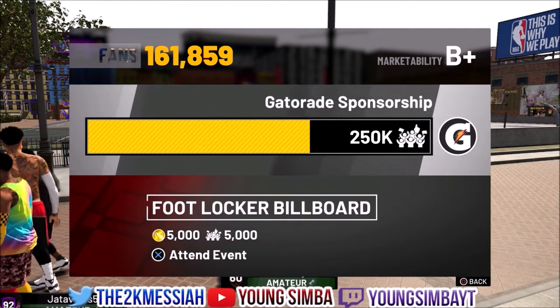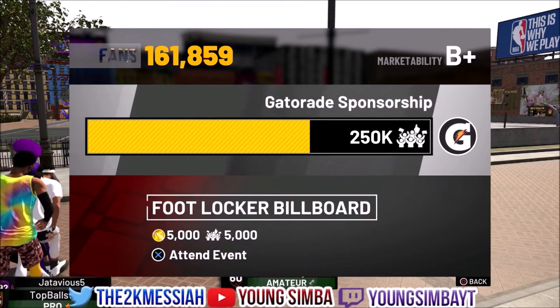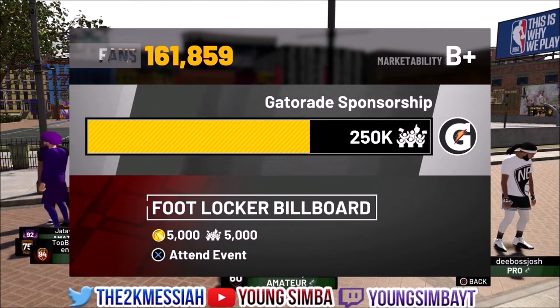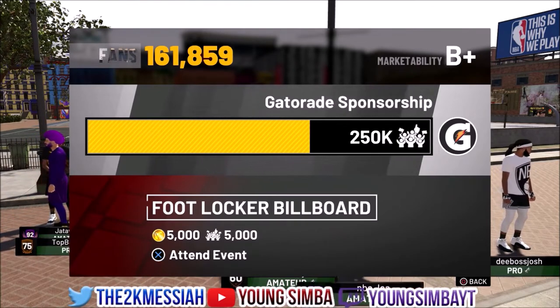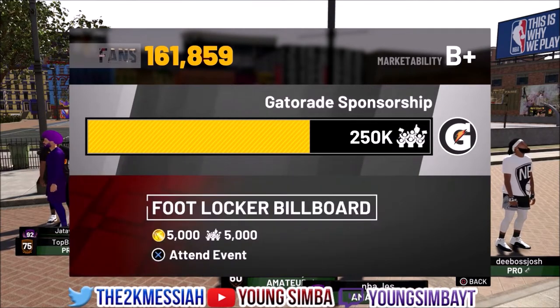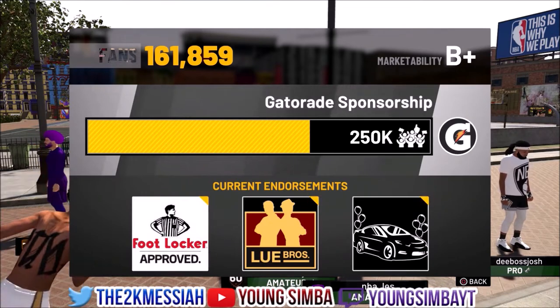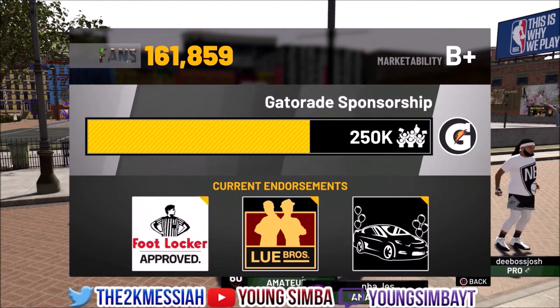Help everyone get their VC up. You can see on the screen we are currently at the Foot Locker endorsement point in this video. You will need to unlock the Foot Locker endorsement to do this glitch — that takes about 10 to 15 minutes. I will have written directions down below in the comment section pinned. You can do this for 10 players, just like the old VC glitch, and you can make up to 150K VC per day.